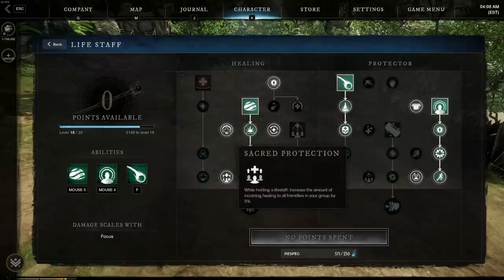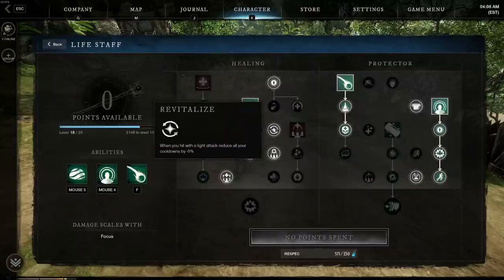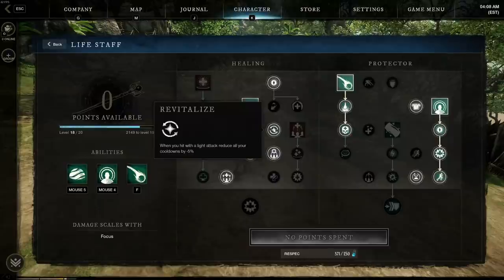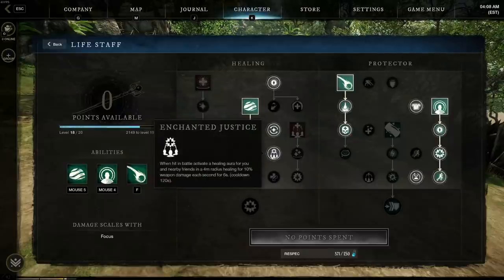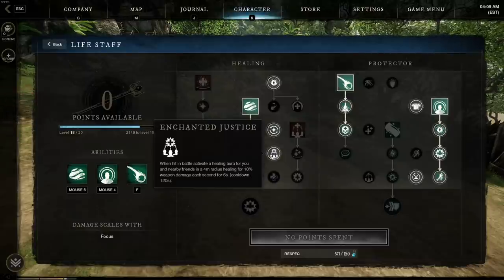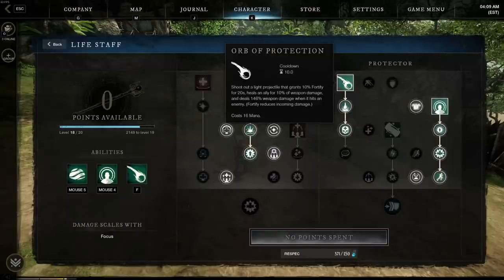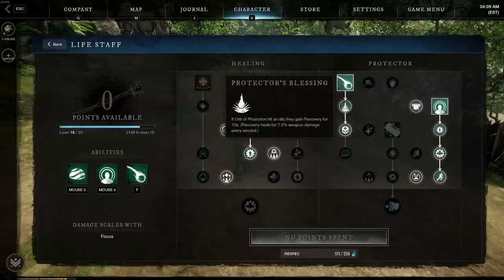We're going to be taking Desperate Speed and Sacred Protection, which means that even when you're on cooldown anyone using incoming healing will have it increased by 5%. We're going to take Revitalize, which means that when you hit anyone with a light attack it will reduce our cooldowns by 5%. Then we've taken Enchanted Justice - when in battle, activate a healing aura that heals you for 10% weapon damage every 6 seconds. This is really really good for war particularly. Then we're going to be looking at Orb of Protection which shoots out a light projectile that grants Fortify and heals for 10% of weapon damage.